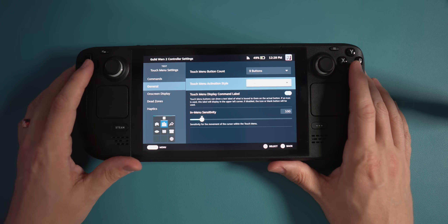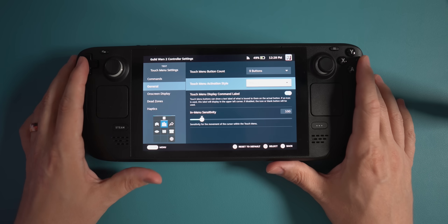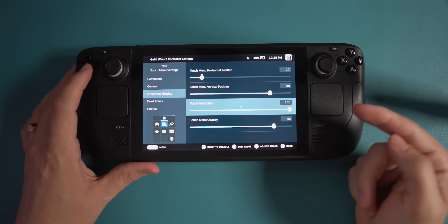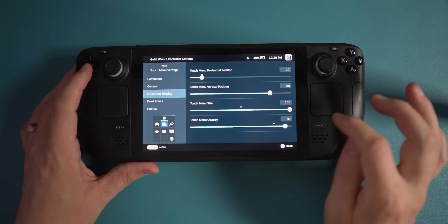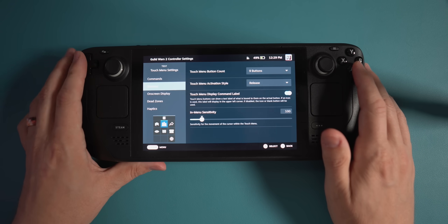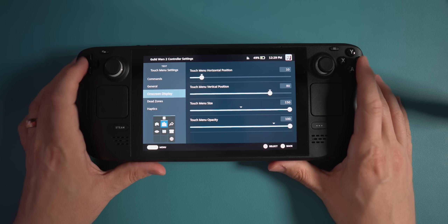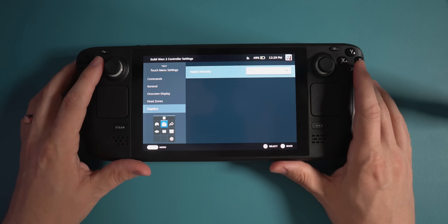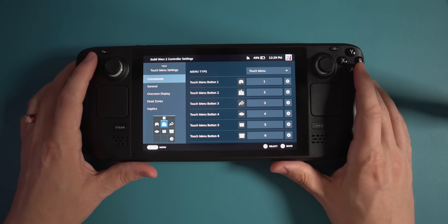Touch menu activation style — I'm going to set it to Release because I find that's the most useful one. Your on-screen display settings are the same as before: you can increase or decrease the size, change the opacity. I'm going to crank the opacity all the way up to 100% because I find that's the easiest to look at. And I've got my haptics — I'm going to crank those all the way up to high because I like to have that feeling of the input.